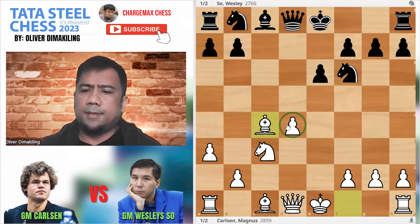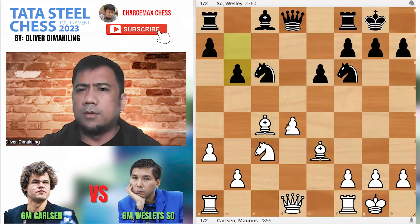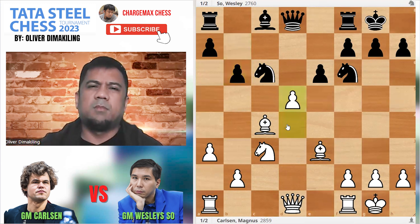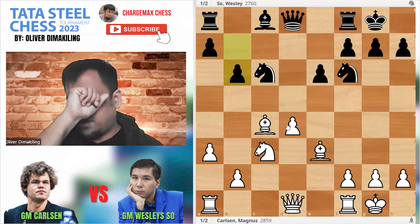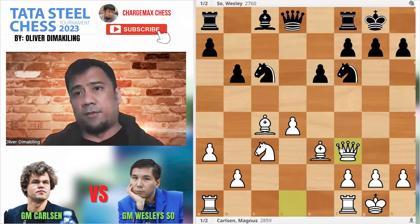But knowing Magnus, he always tries to go for the simplest of ways — minimal advantage. He pushed D5. I don't like D5 actually. In the IQP, you go for dynamic play. It would have been nice to go, for example, Qf3, attacking the knight.